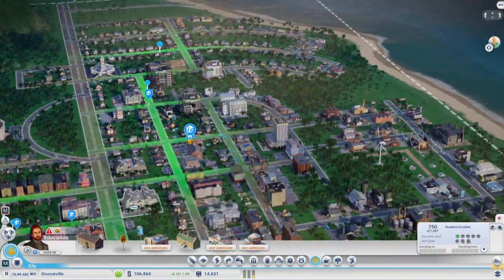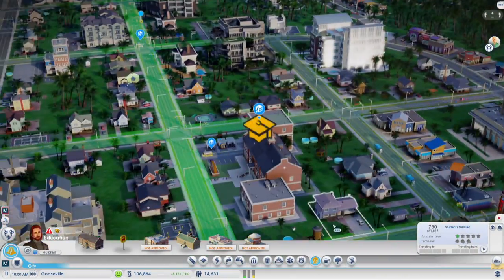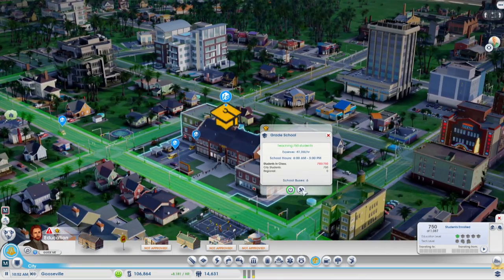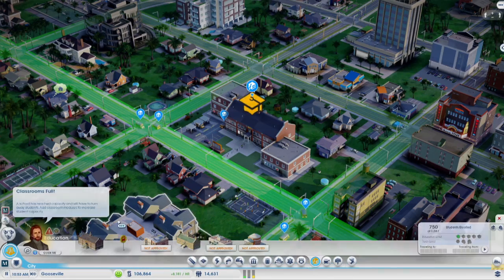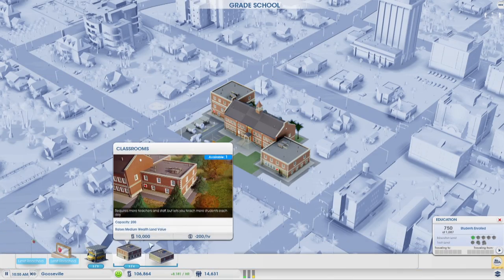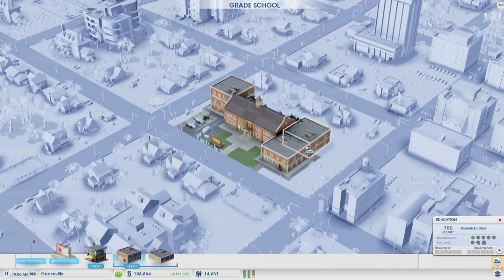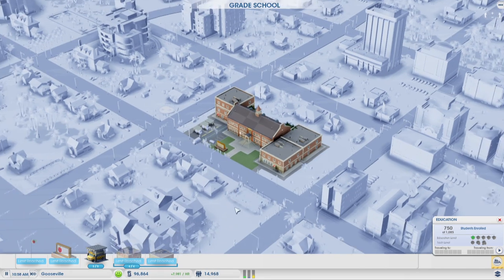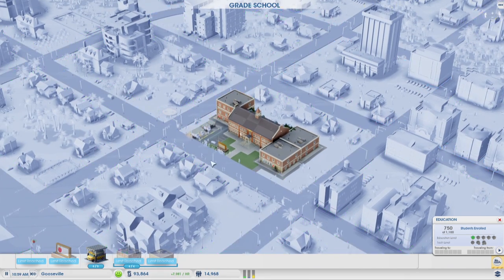Let's zoom in here. Classrooms are full - let's build another classroom block like so. That's it, I can't do anything more than that. I'll put down another bus I guess.